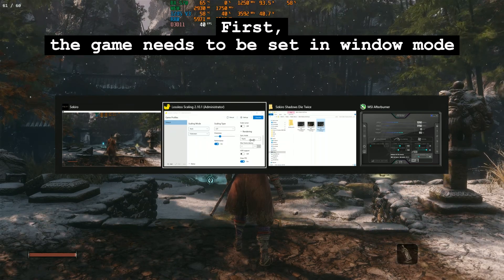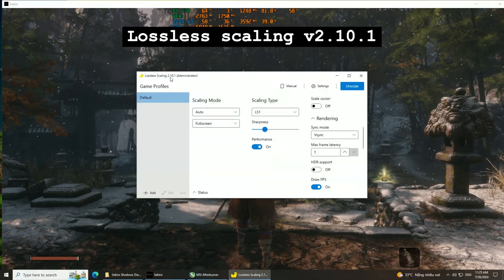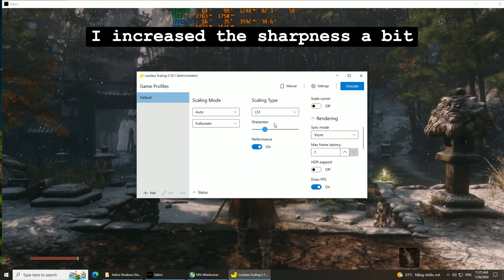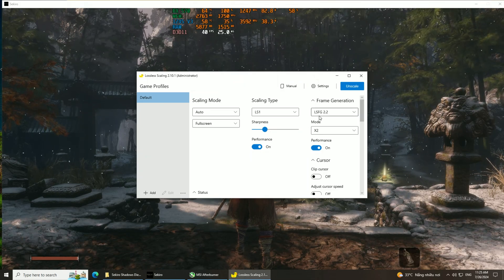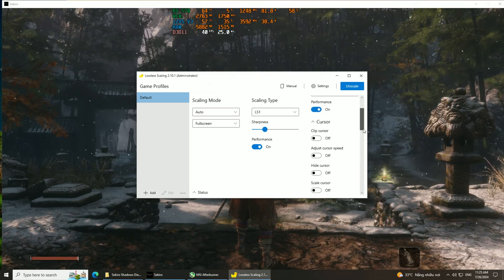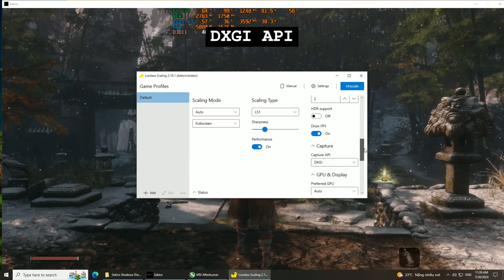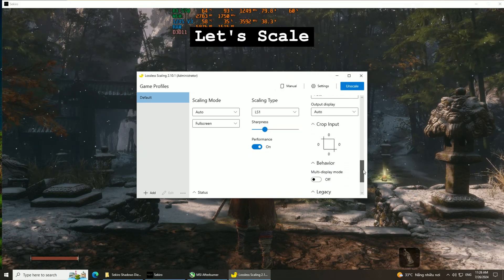First, the game needs to be set in window mode. Lossless Scaling v2.10.1 — I increased the sharpness a bit. Try with V-Sync first. DXD API. Let's scale.